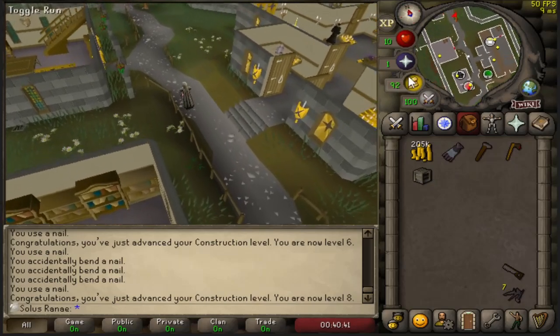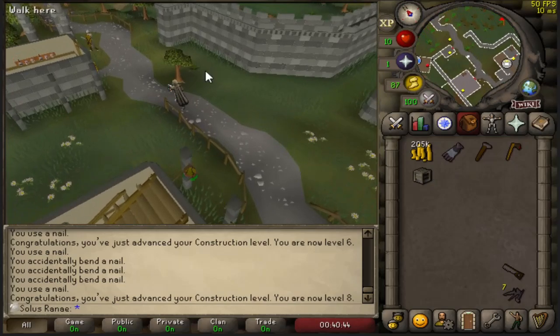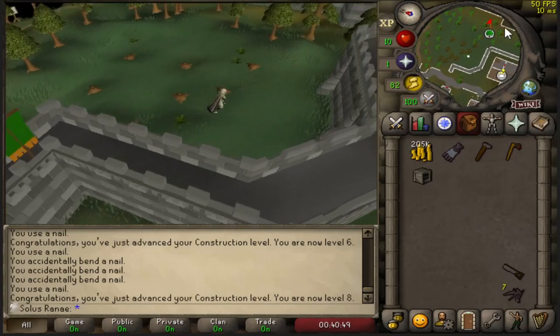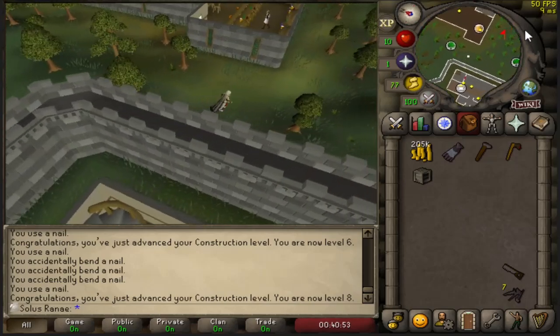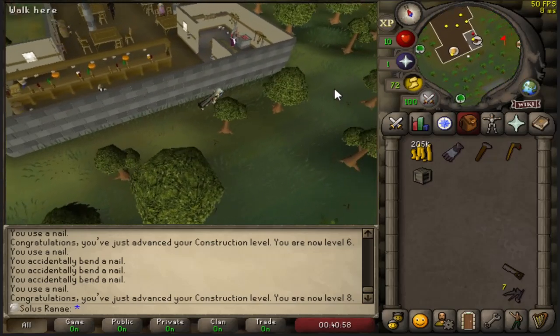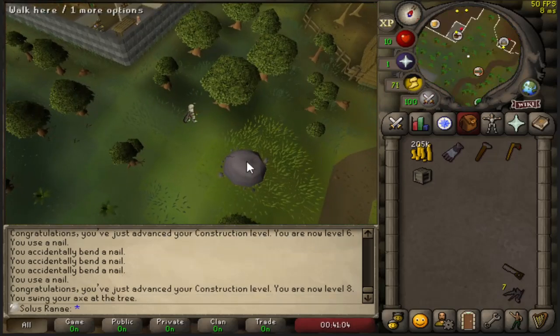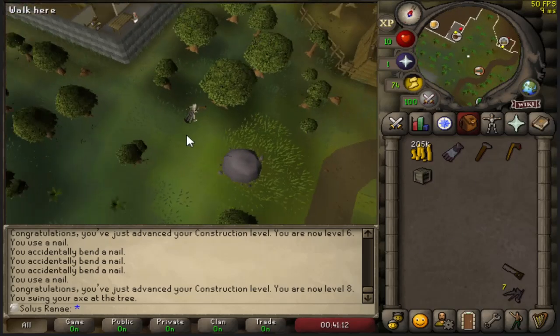I'm going to chop a couple more regular logs and some oak logs to make more planks, because the rewards from Marlow's Crate give me most of the items required for Mahogany Homes. I'm going to try and do a couple of Mahogany Homes tasks as this would give me more XP than just using the planks normally. I don't have enough planks for 2 tasks though, so I'm going to chop about 5 or 6 more regular logs and turn them into planks.